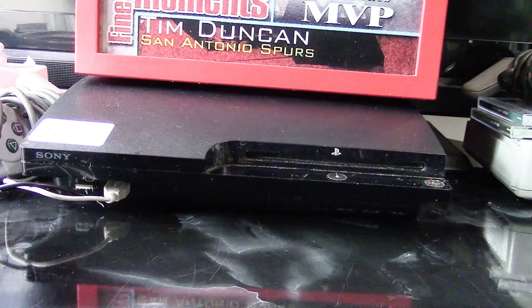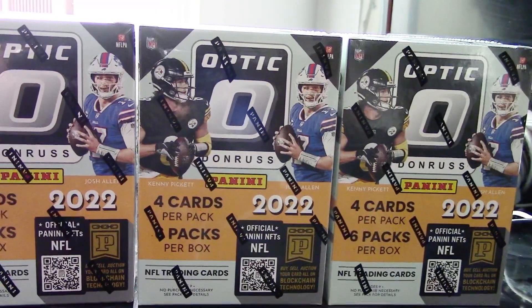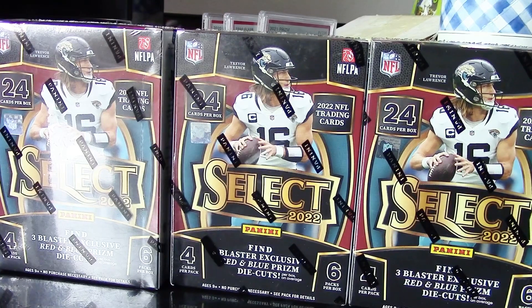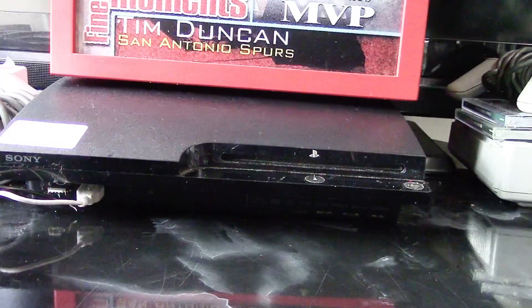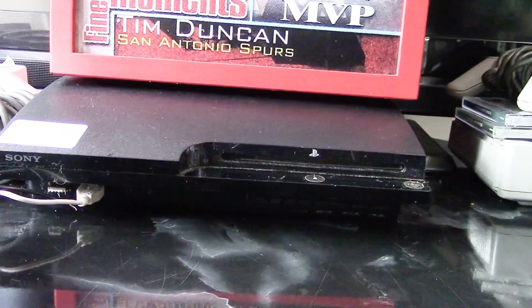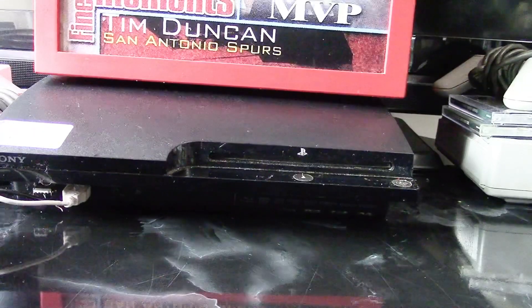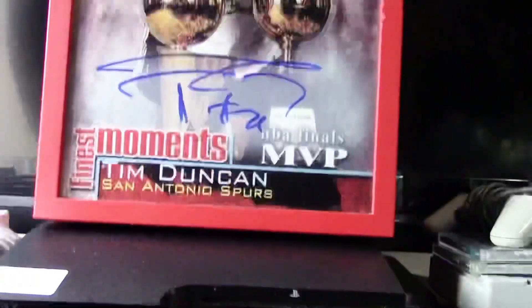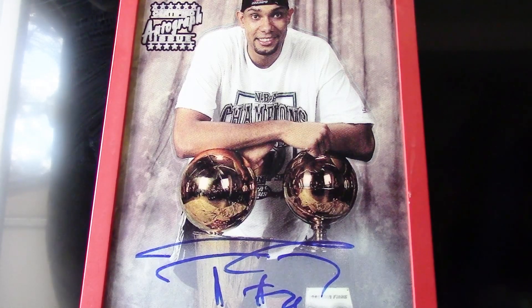Hello everybody, let's get ready to rumble! On my left side we have three boxes of Optic Football, and in my right corner we have three boxes of the brand new Select Football. Today we're going to have a pack battle — you guys are going to tune in to the rip and you will determine the winner. We're going to start off with the Optic and then open the Select Football and see who wins.